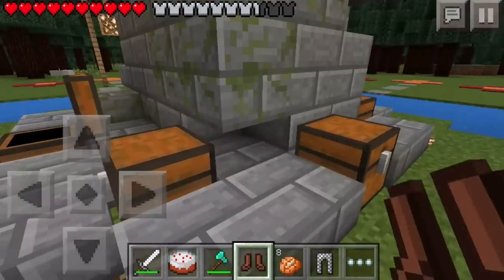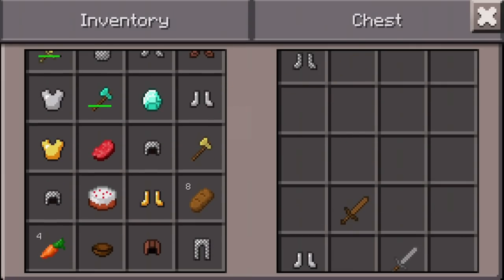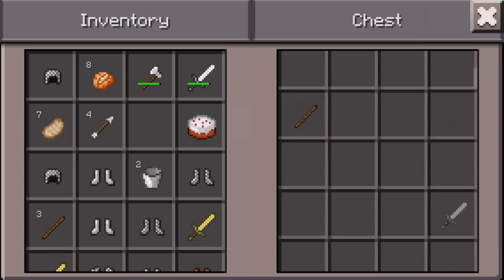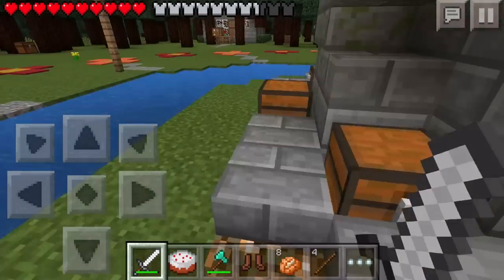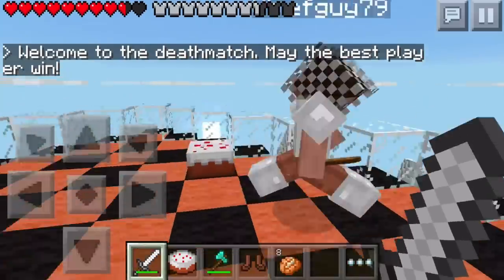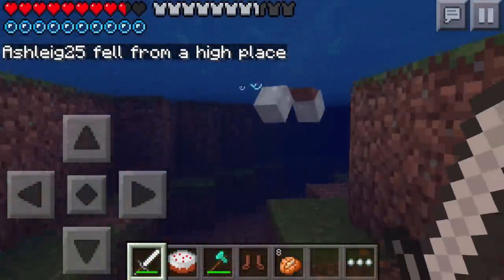The only time I've ever used third person is on this very map — there's a house with a chest on the roof, and before I figured it out I just switched to third person and clicked the chest. That's the only real reason to use third person — to gather hard-to-reach chests. Anyway, I totally knocked this girl off — it says 'Ash Leg fell from high place' — and that guy got knocked over by me too. I jumped in the water and didn't die from fall damage, which is pretty sweet.